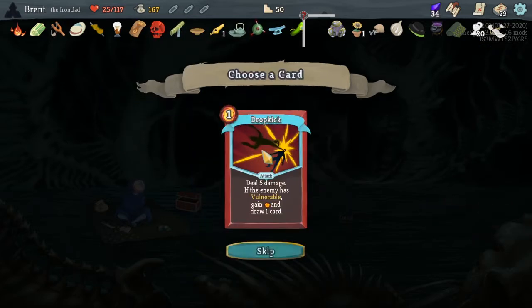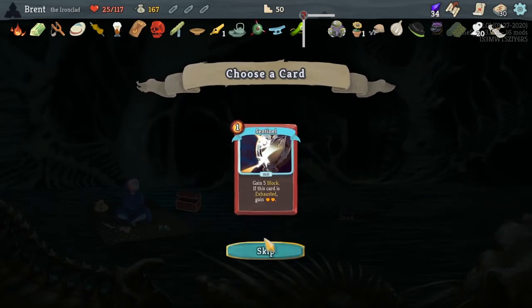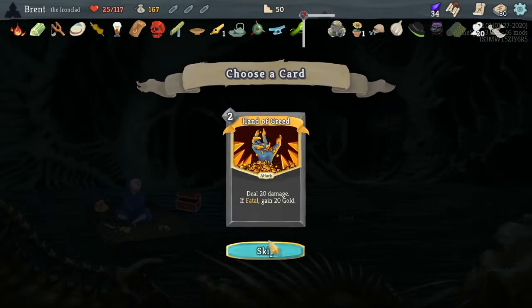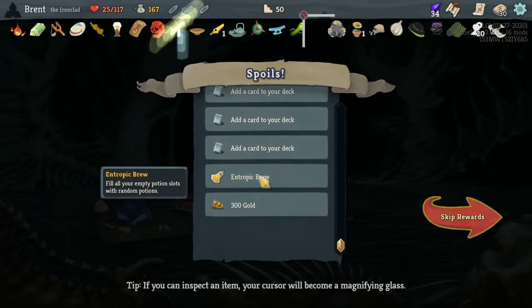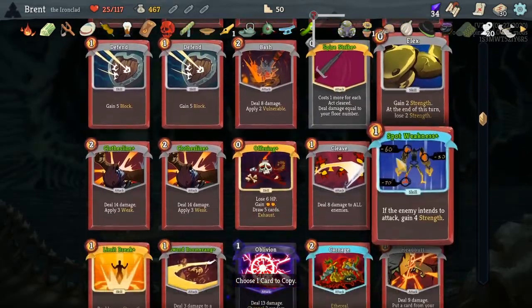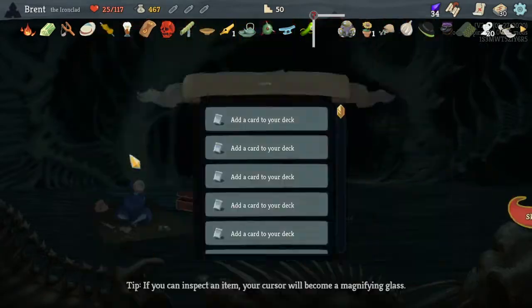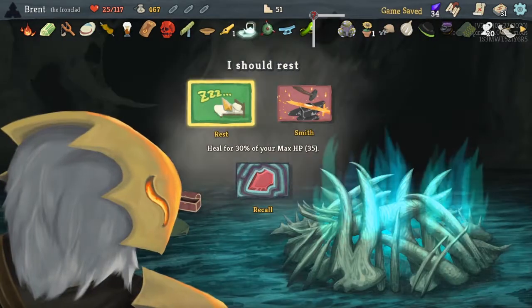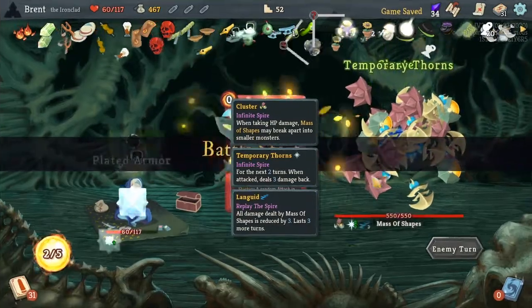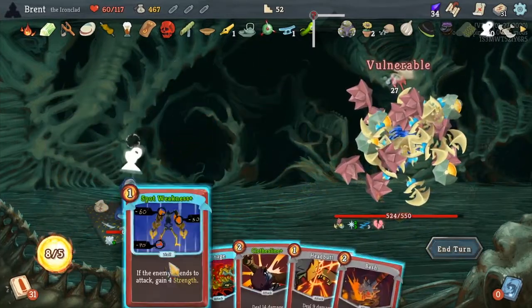Take all these and 300 gold — and Dolly's Mirror! What card do we want another one of? I think another Limit Break — and then we will rest. The Sharpening Stone is what did it for us, upgraded another Pummel. This dude — I'm not thinking it's gonna be too bad. Oh we look like the shopkeeper! And if this dude does kill us, it was worth it.